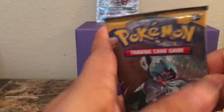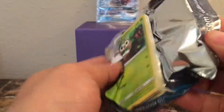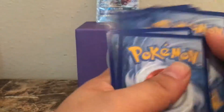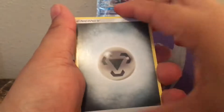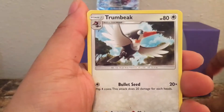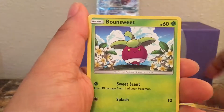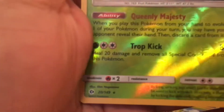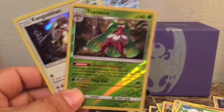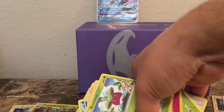Alright, Primarina pack next. It was probably our best pack was the very first one. Fire Energy, Araquanid — I still have trouble saying that one — Spinda, Litten, Bounsweet, Lilipup, Dratini, Wingull, Stufful, Palossand — another Rare Reverse holo — and a Golbat. So we've pulled three Rare Reverses.